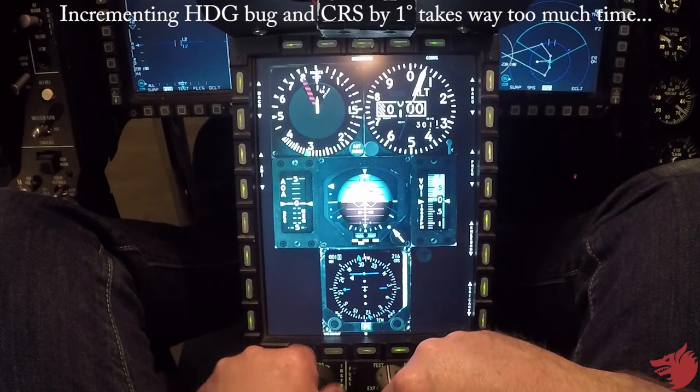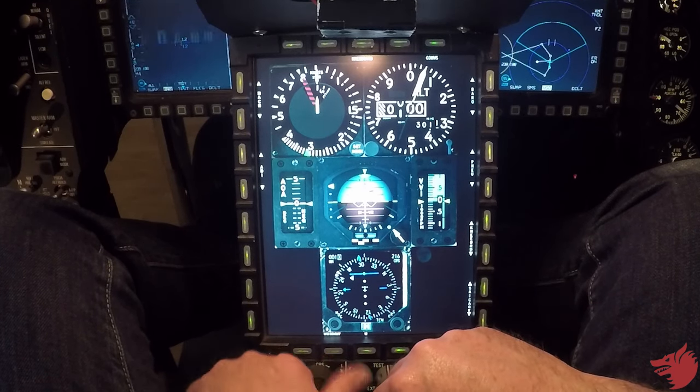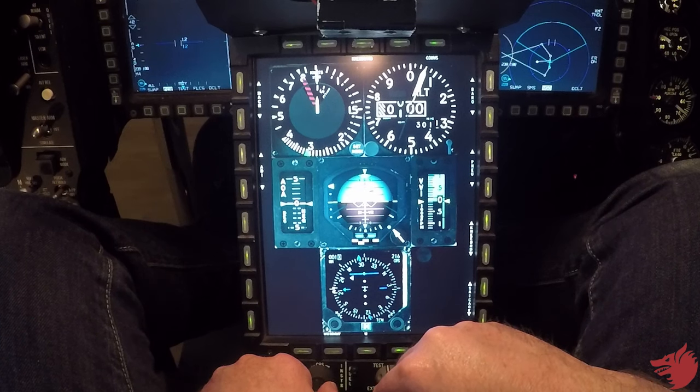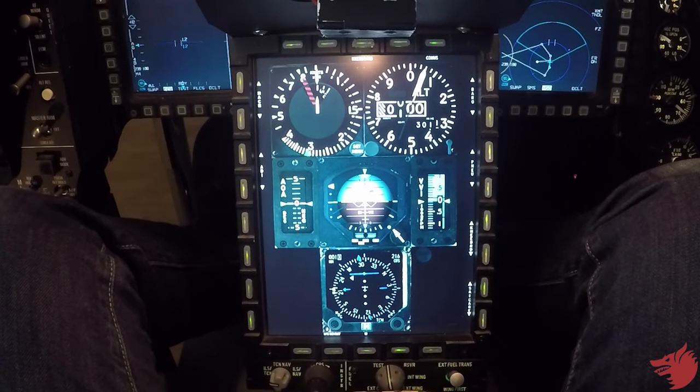I will take off, turn left on heading 216. Basically I will then come back to intercept that radial. I'll put my heading back on 216 as well, because that will be my first heading to fly. So once I'm at 2,000 feet, I'll turn left and fly 216. We're good to go.